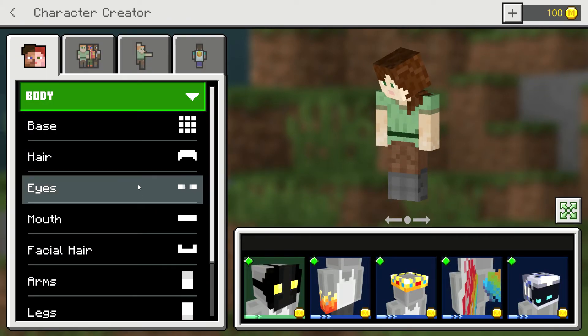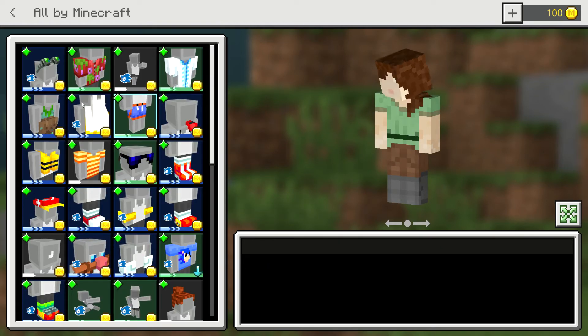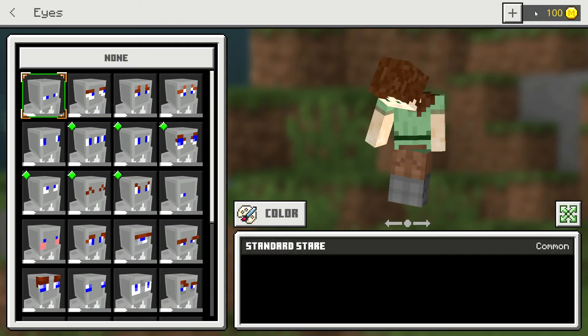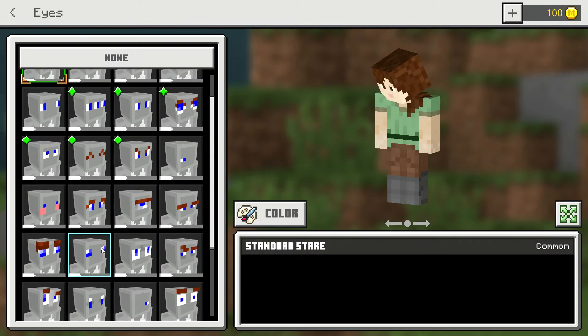Now we're going to do our eyes. Holy crap, what's going on with my eyes? I'm just gonna get normal eyes. My eyes are brown - you can check out my real life videos so you can tell.